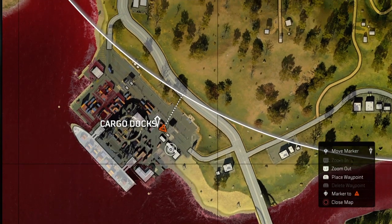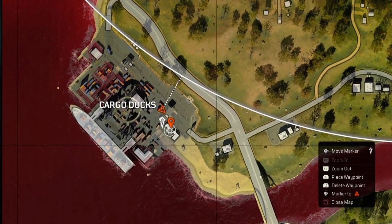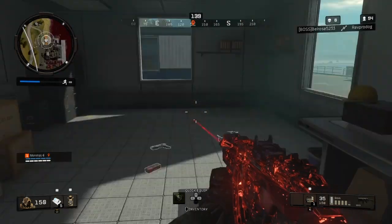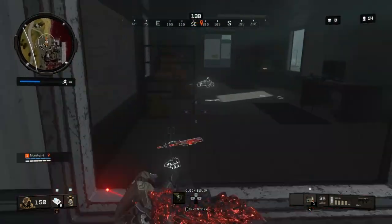The second location is going to be at Cargo Docks. It's going to be at these two buildings on the side of the fence right here. It's going to be on the desk, so you can just walk right up and pick it up.